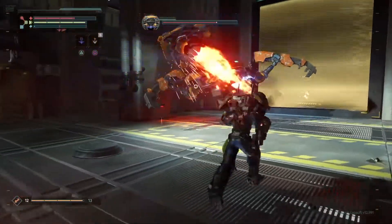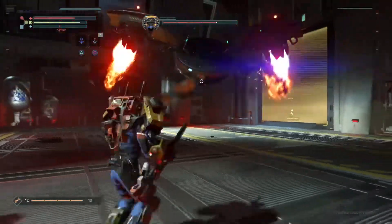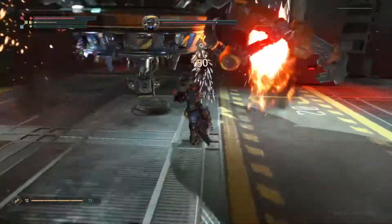You just want to keep attacking his bottom area. As soon as he falls, be on the lookout for the pound attack. I was really playing a slow game here — you only want to hit him once and then back off and repeat, because...